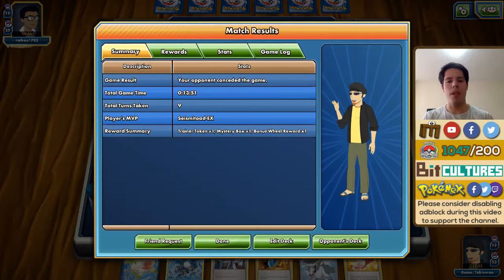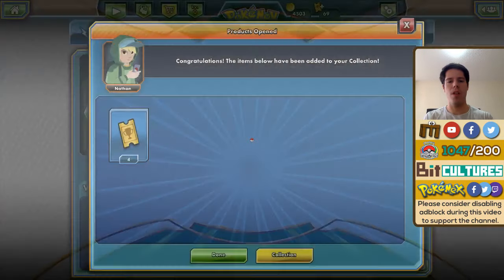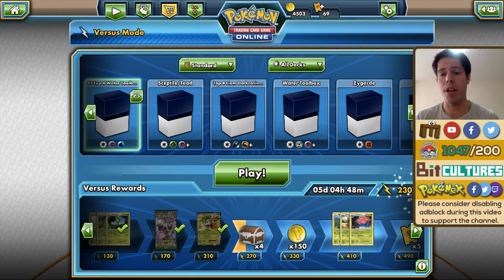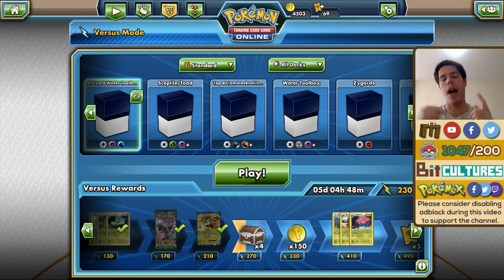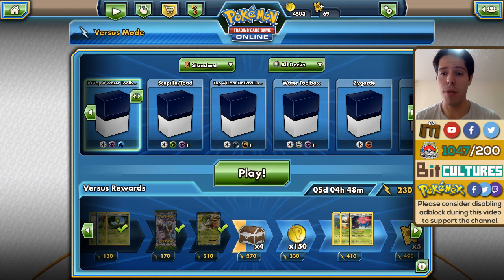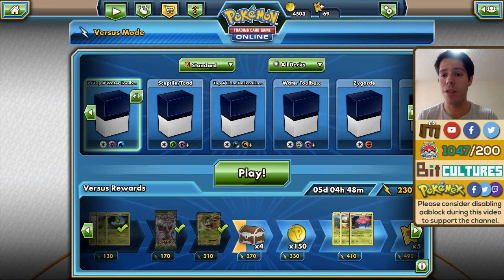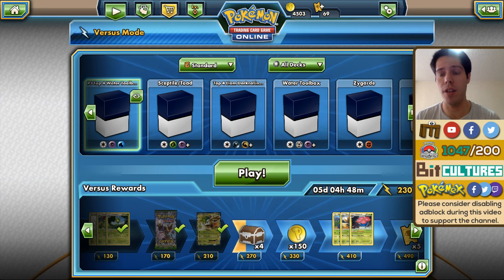That's it — four games today, four really dominant wins. The deck is running really nicely; you can see how nice it is to have Manaphy for free retreat and everything. Thank you so much for watching — please leave a like if you can. If you want to see more of Paul Johnston's Lysandre Water Toolbox deck, definitely check out tomorrow's video in Spanish. Wednesday and Friday will also feature English videos. Thank you guys so much and bye bye!